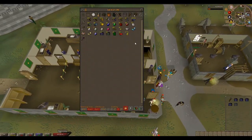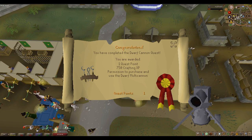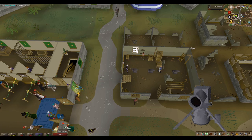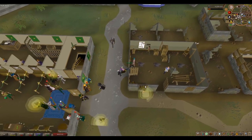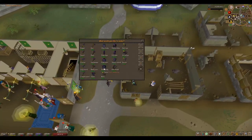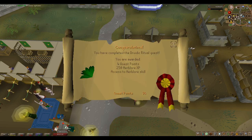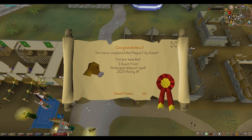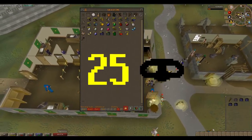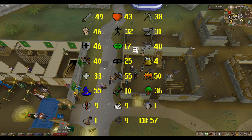For day 3, the first thing we want to do is the Dwarf Cannon quest to get the dwarf cannon — a very useful item for slayer and range training, though I wouldn't recommend using it straight away because it's pretty expensive. After that we want to do the Giant Dwarf quest, which will unlock our first moneymaker — Blast Furnace — though we need a few more requirements first. Then do Druidic Ritual to unlock the Herblore skill and Plague City to unlock the Ardougne teleport. After that get 10 Herblore and 25 thieving so we can do the Dig Site quest, which gives a lot of early-game mining experience. By the end of day 3 your stats should look something like this.